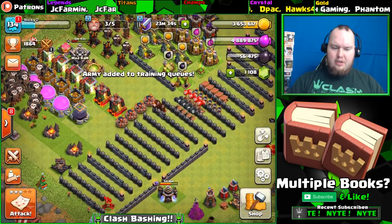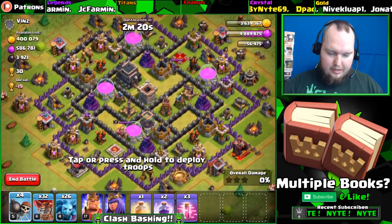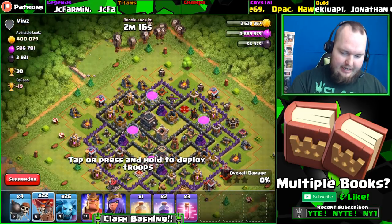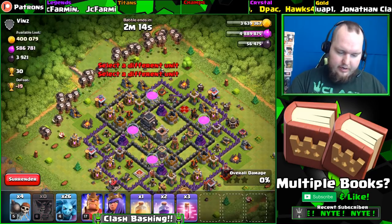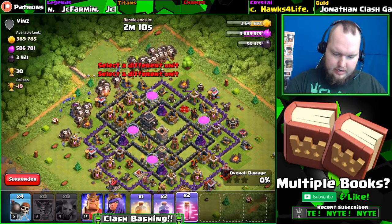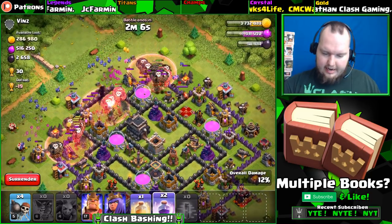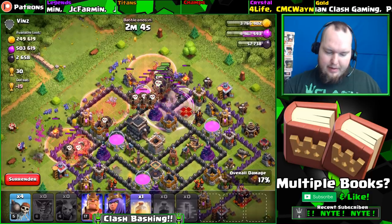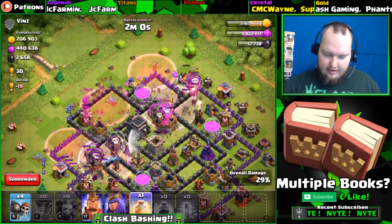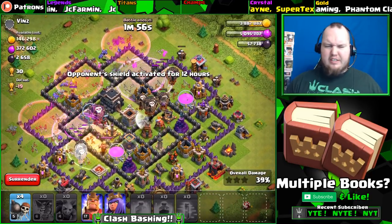We're in gold one - yuck, we've got to get up to crystal league. We are at 5600 dark elixir, we'll be back really soon. Found a base - a little bit low on time, sorry about that. I got a bit distracted in the kitchen and found a base while searching from there, then had to hurry back. We don't have a lava hound so we're just going to rock and roll with our balloons.